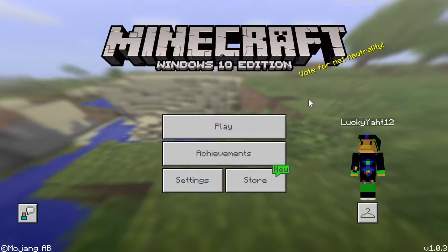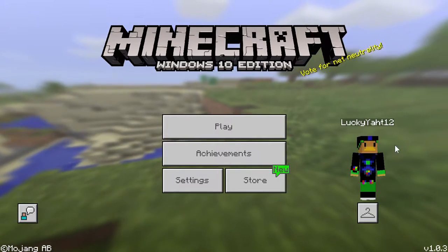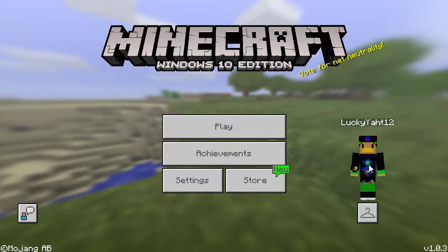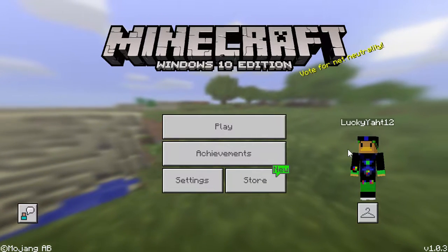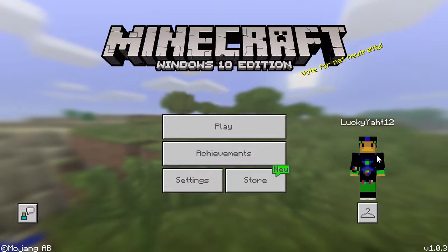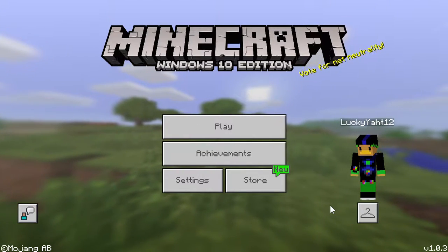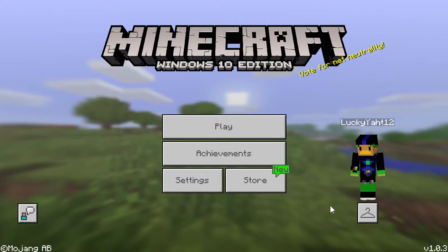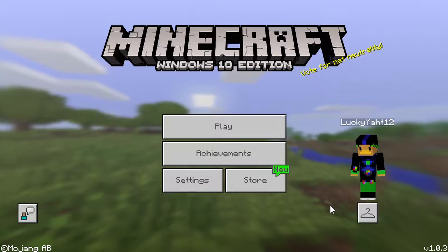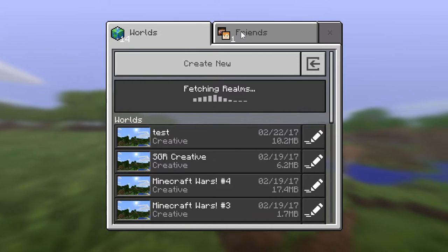Hey guys, what's up, lockaduck13 here, and today we are doing a build battle that was really random with duckalucka4000 and tortor456. By the way, tortor456 is duckalucka4000's sister. We'll probably also be uploading another survival episode with shultestani. Make sure to go check that 33-minute video out on my channel. Let's jump in — tortor, did you make the world?